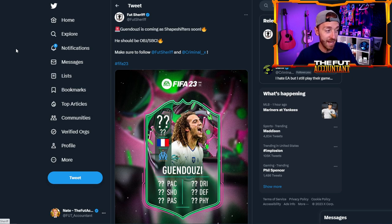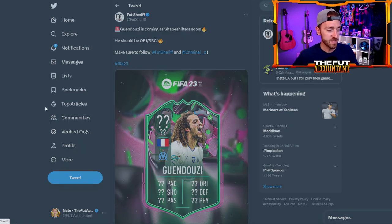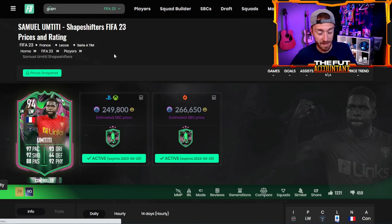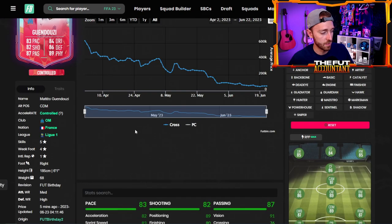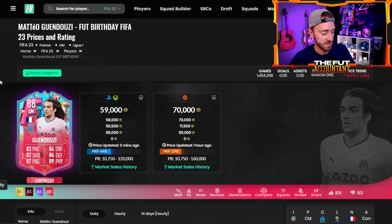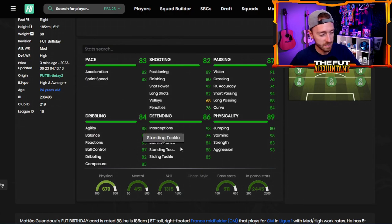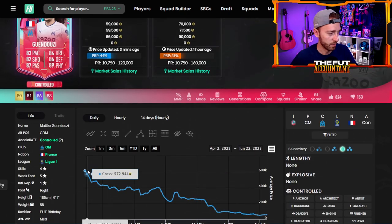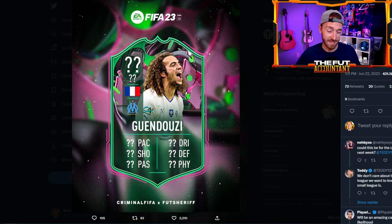Starting off with a Gendouzi leak — Footsherif is saying he should be an objective or an SBC. To me, this has to be an SBC. I don't think this is the type of card EA would want to put in objectives — it seems too good. What do we know about Gendouzi? He's always cracked in the midfield. I can't imagine how overpowered he could be if he's got the right stat distribution as a center back. If EA took his FUT Birthday card and made him a little more paced and upgraded the composure and the reactions — that's a stat he definitely needed — this could be a very, very insane center back.